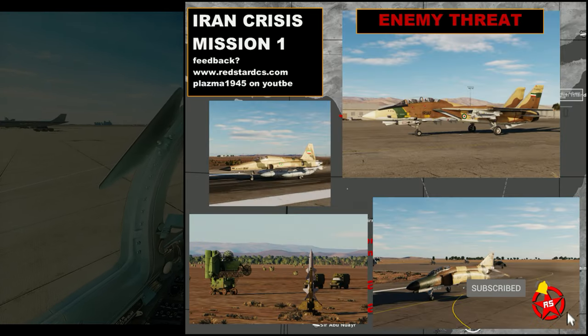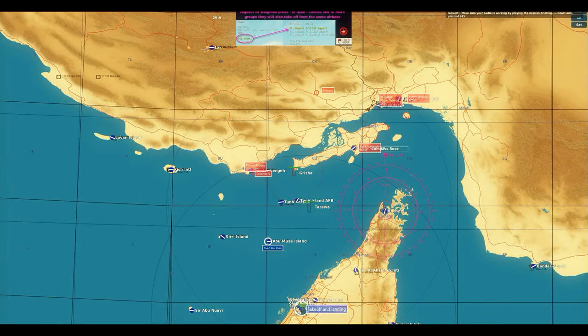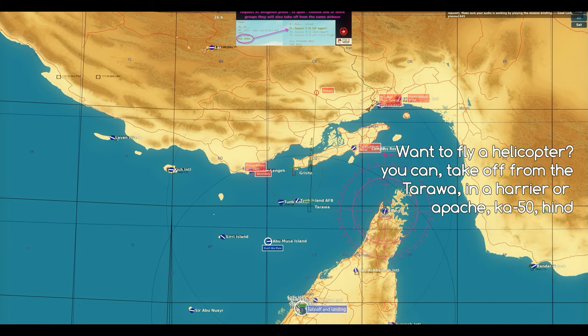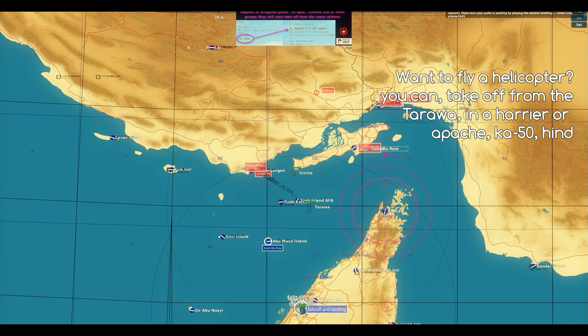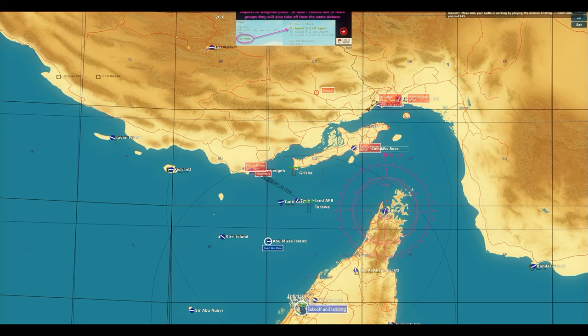In this mission, if you're flying with pilots online on a multiplayer server, you can choose those roles and define them as required. Or you can fly by yourself with the help of AI. The AI is programmed to take off from the main airbase and either do SEAD, CAP, or air-to-ground. You choose which role you want to do by just not spawning that group of fighters.